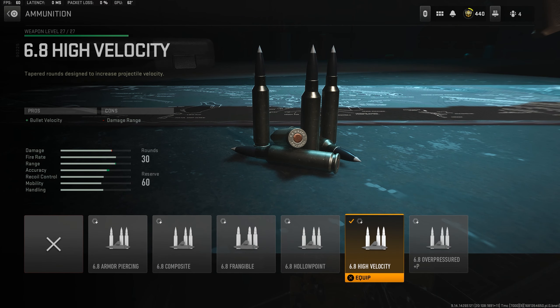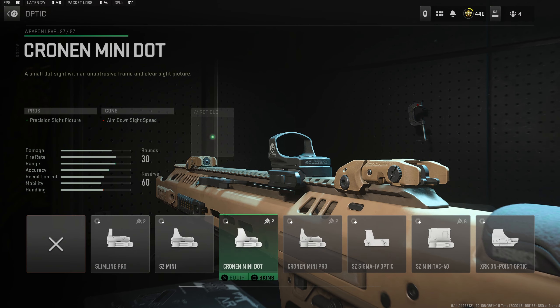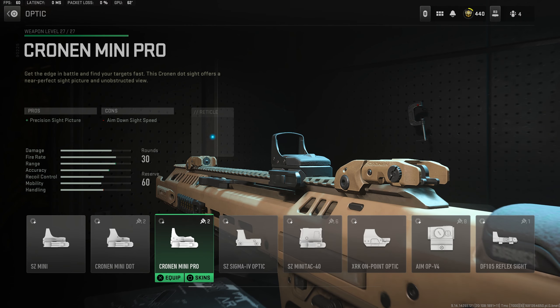You can see the full build on screen now. We're only taking four attachments here as the other ones unlocked by this point aren't really worth using and don't really complement the gun in the way you want to use it. But if you have any low zoom optics unlocked, then stick one of those on — my preference being the Krona Mini Pro or the AmoP V4.